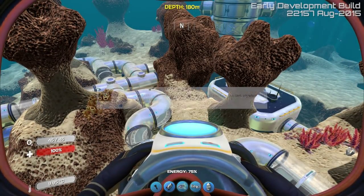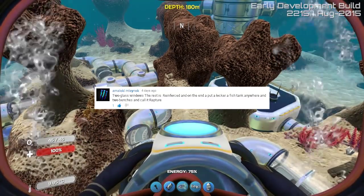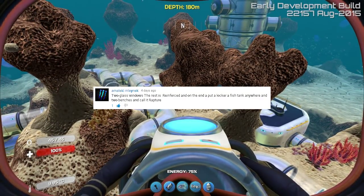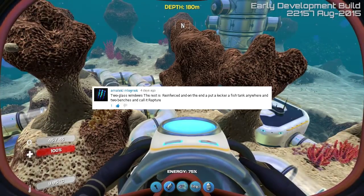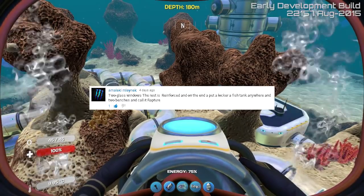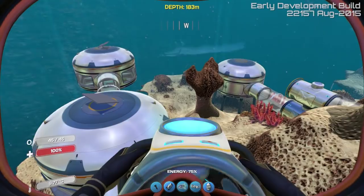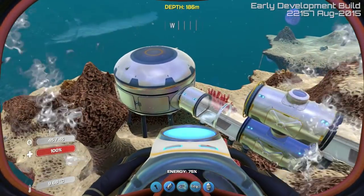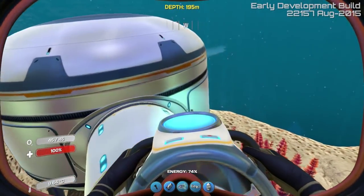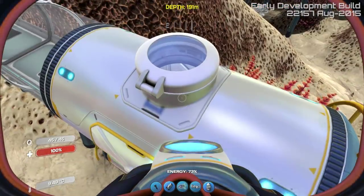Alright, so let's move on to the next one by Amaleki Mlaenek — I'm sorry if I mispronounced that, I probably butchered that. Two glass windows, the rest is reinforced. And on one end, put a locker, a fish tank anywhere, and two benches. And call it Rapture. Maybe even add an observatory on my house. Okay, so we're gonna do one room, which is kind of right there. We're gonna leave this right here. I hope you guys are enjoying the locations I'm putting — these were already built, so I might as well make use of them. Let's go ahead and go in here. Now you want two windows — this is how you get to your home.